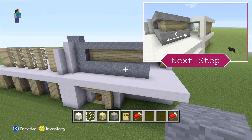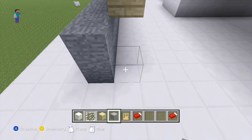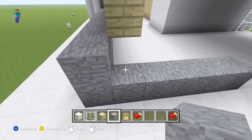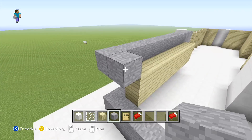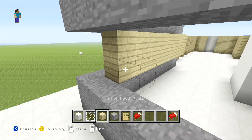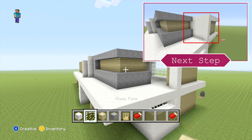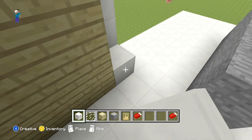Continuing this design around to the right using the same design: two rows across the bottom and one row across the top, then just your wood in the middle. We are going to extend it all back five blocks, apart from our wood which we're only going to extend back four, so it should all finish in exactly the same place.